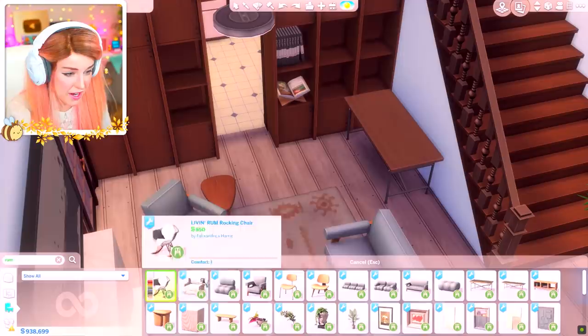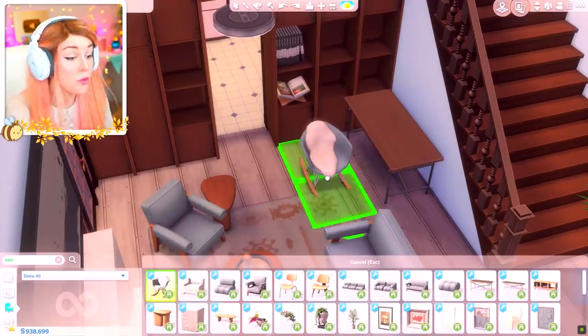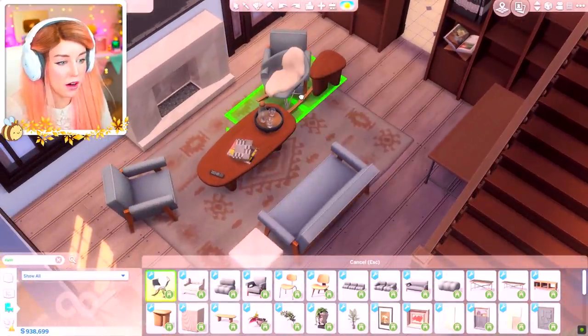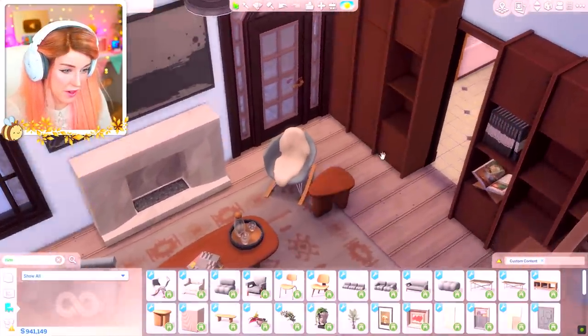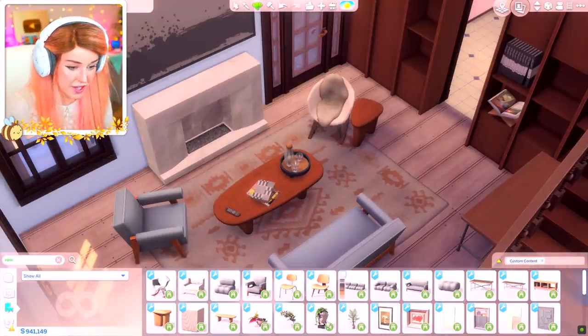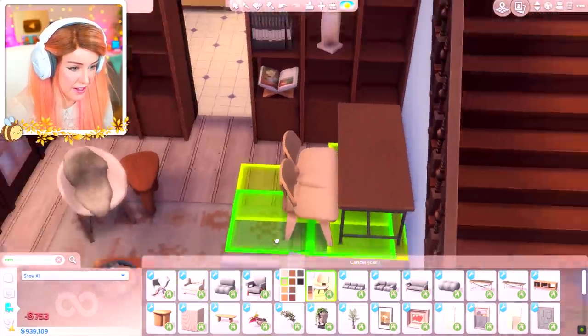There are a few chairs for this, but it's got to be for me this one - oh, this is like a rocking chair! I'm going to swap out one of these for this. Love that. So I'm going to go for this chunky boy over here in this colour.